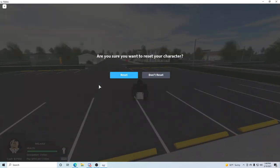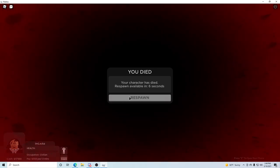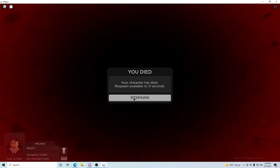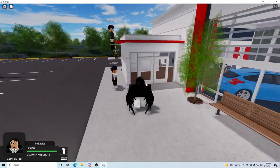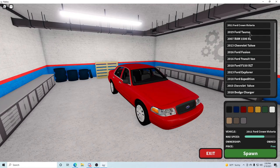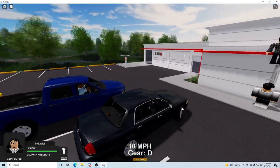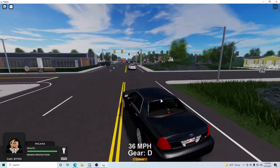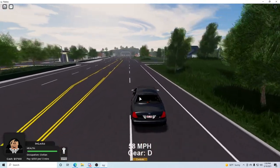Okay, I need to respawn. Once you die, they've got this cool down. I'm gonna try to get back over there as fast as I can. That needs to be fixed, honestly — when you get out of your car you start sliding everywhere. I'm not that big on Roblox development so I don't know what causes that, but it happens a lot.